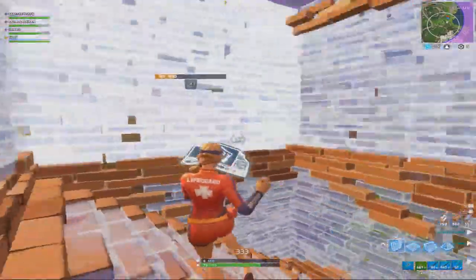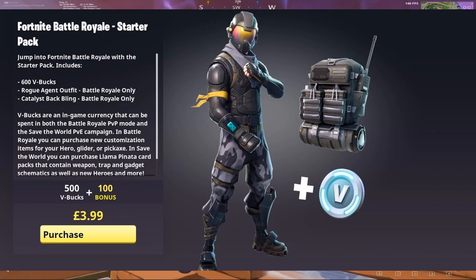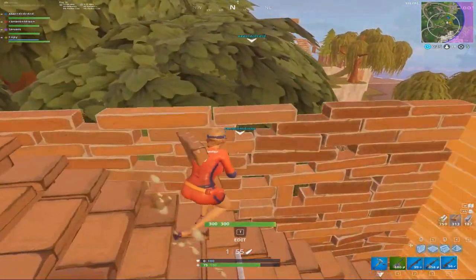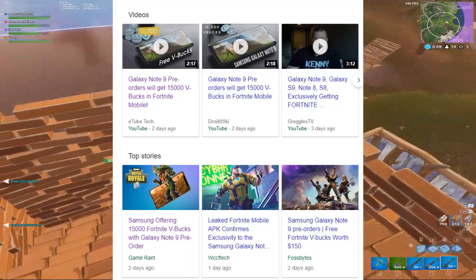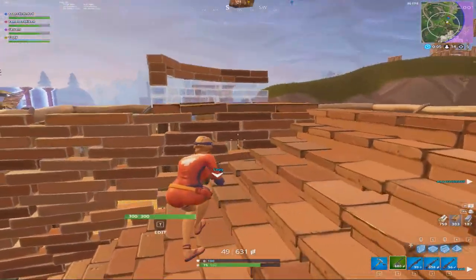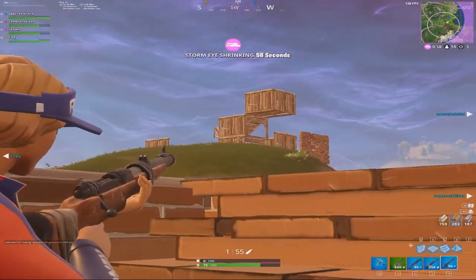Let's think about it. Starter kits or starter packs come with a skin and some V-Bucks, as you can see on screen — that's the first starter pack. As you know, people who pre-ordered the Note 9 were promised 15,000 V-Bucks upon logging in for the first time. Maybe they're going to change this up — make the Galaxy skin and those 15,000 V-Bucks available to purchase for $4.99, exclusive for Note 9 users.